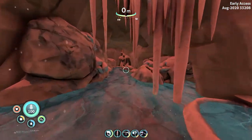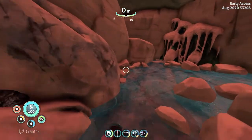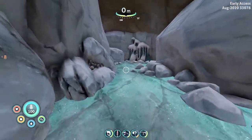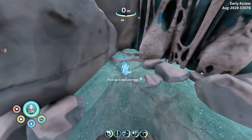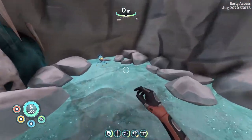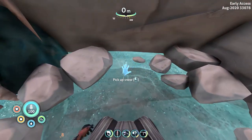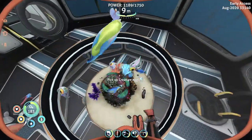When we go in this cave, there will be two trivalve eggs. The blue trivalve eggs are in this cave right here — I will show you the footage of that since I already picked these up beforehand. So here it is: I'm picking up two trivalve eggs. Now that we have these eggs, let's hatch them in our alien containment. We just have to drop them off and wait for them to hatch.